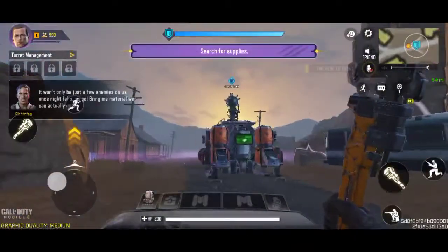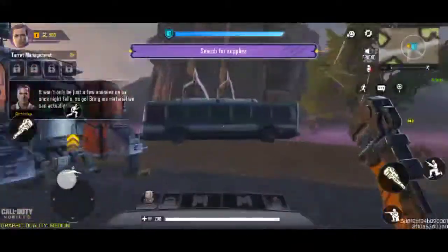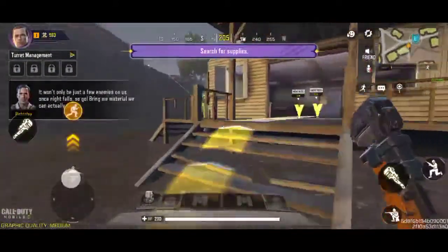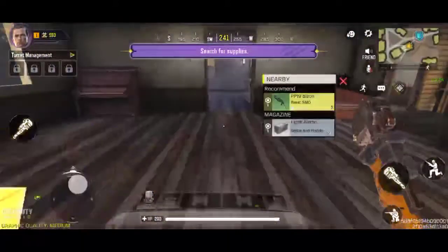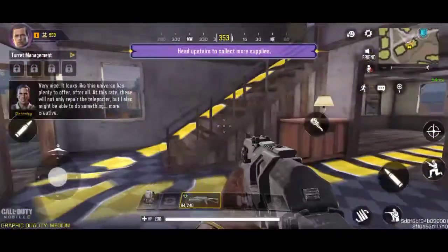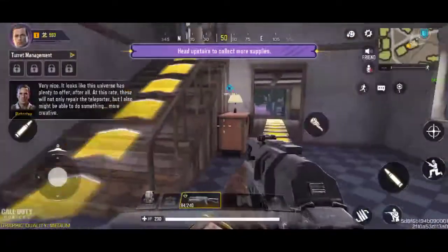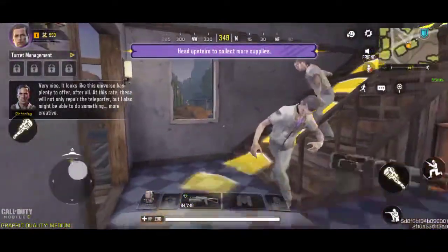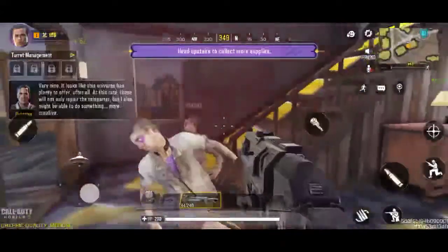It won't only be just a few enemies on us once night falls. Bring me material we can actually use. It looks like this universe has plenty to offer after all. At this rate, these will not only repair the teleporter, but I also might be able to do something more... creative.